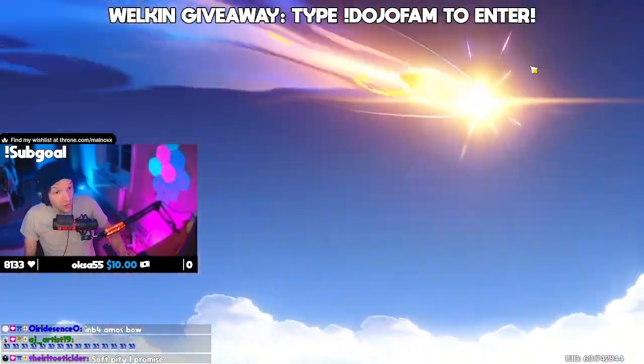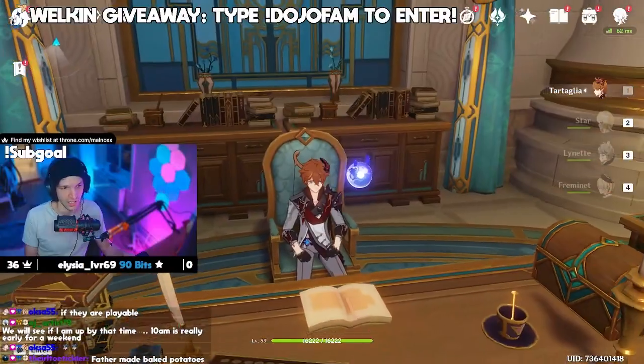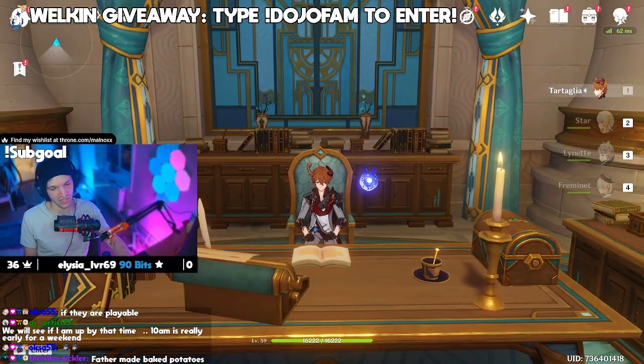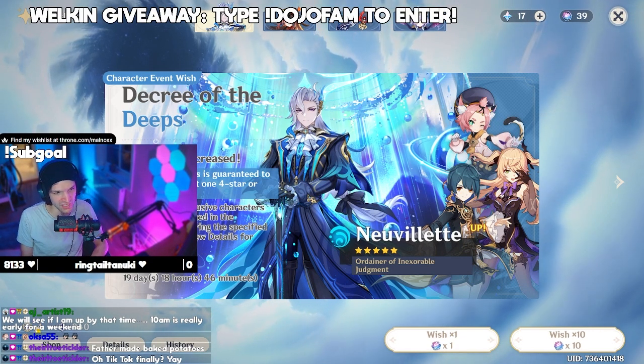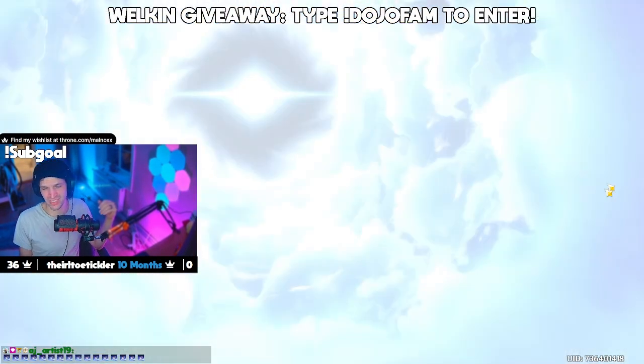Weapon banner, soft pity. We have 30 guaranteed pity — you have 30 plus pulls. Here we go. We got 39 wishes plus whatever star glitter we get. We're going to start with a 10-pull, and it's going to be first 10. It's going to be first 10.